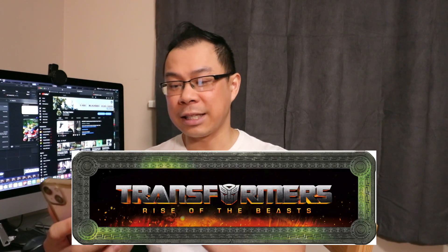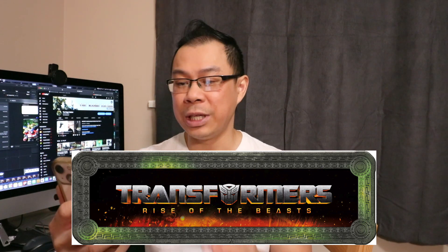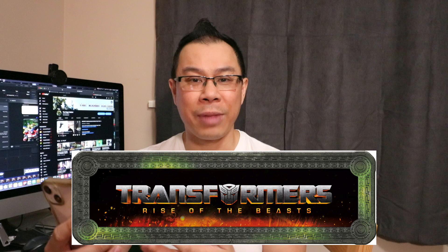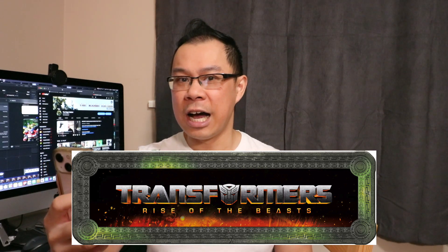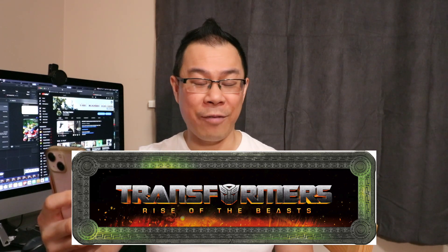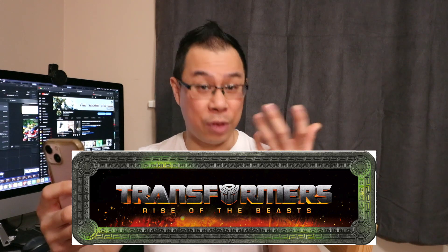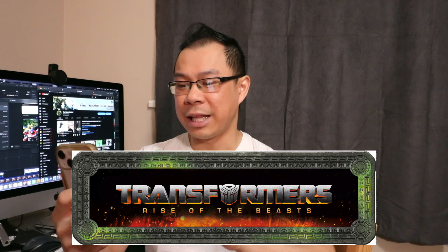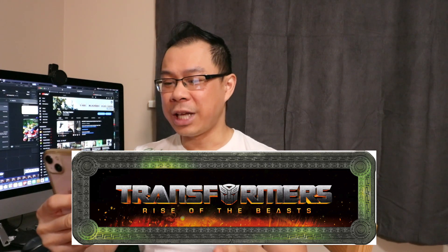First of all, we got this brand new logo. It's about the same — it's got the same font of Transformers Rise of the Beast. But what I really like about it is the flames coming out from the bottom. It must represent something, and we do know from the back of the box of the off-road Bumblebee that there's a volcano showdown, so this could represent the lava.